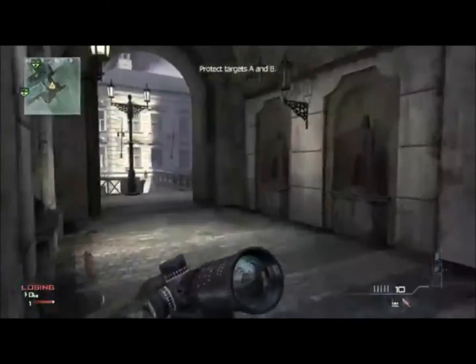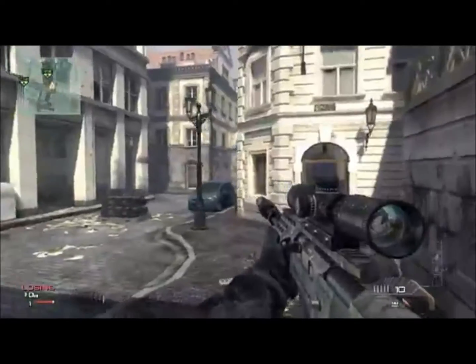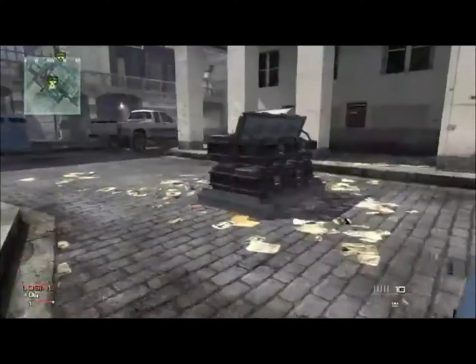Hey guys, today we're going to do some ninja defusing on Lockdown. This bomb is B, and when you go down these steps, please hold the railings — it's for your own safety.